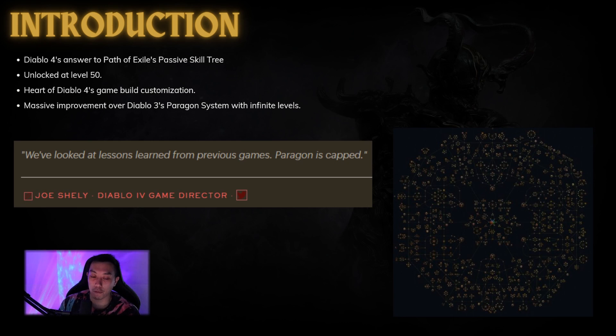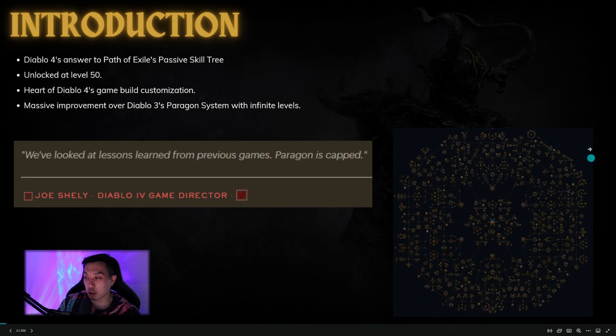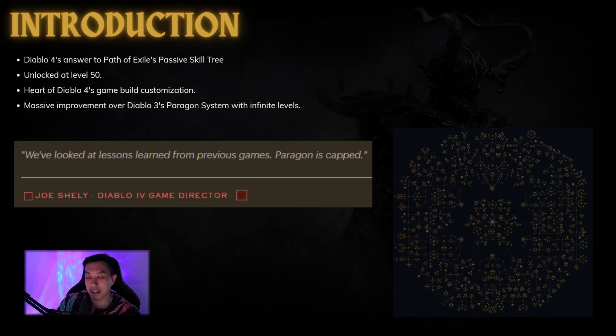This is Diablo 4's answer to Path of Exile's passive skill tree. The Paragon tree is unlocked at level 50, so during the beta we weren't really able to see exactly how it looked. This is the heart of Diablo 4's game build customization outside of the skill tree. The skill tree is kind of like the gem and gem socket system in PoE — you can choose the skill gems and support gems by choosing branches. So the Paragon board is kind of the passive skill tree equivalent.